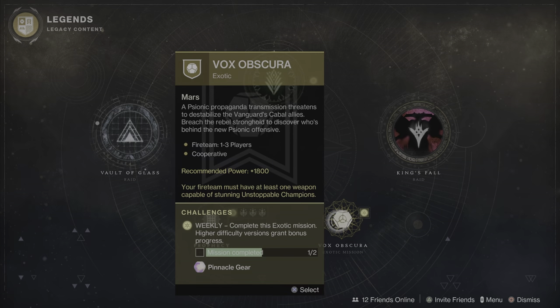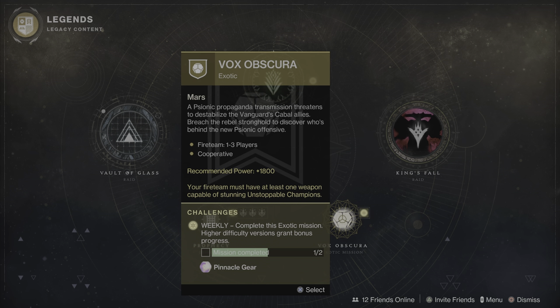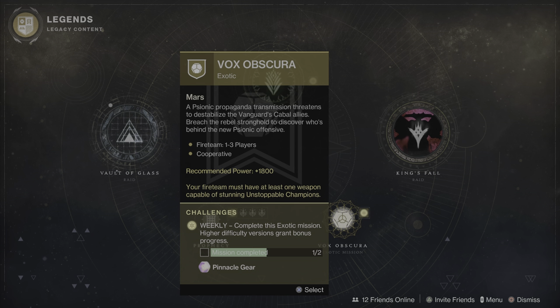To get Vox Obscura in Destiny 2 today — more specifically its weapon pattern — you'll go under the Legends icon and come to where the exotic mission rotator is located. When Vox Obscura is available, simply complete the mission on normal difficulty to obtain the weapon and weapon pattern. As of the time of this video, the exotic mission rotator is on a three-week rotation, cycling in order from Presage to Vox Obscura and then Operation Seraph's Shield.